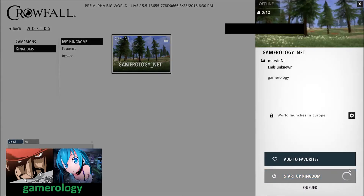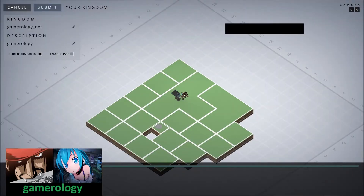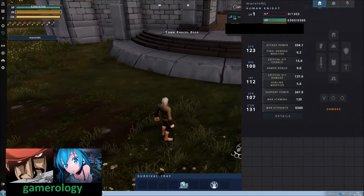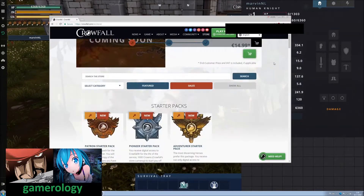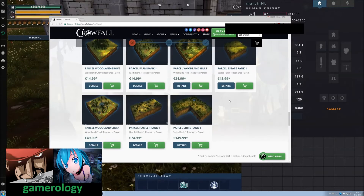All the non-basic materials can be farmed in the campaign mode, and basic materials such as nut wood can be farmed anywhere. In your personal kingdom, if you have pieces of land you can alter them, or you can craft them as well. You can either purchase land pieces in their store or craft them yourself and use them for your personal kingdom.